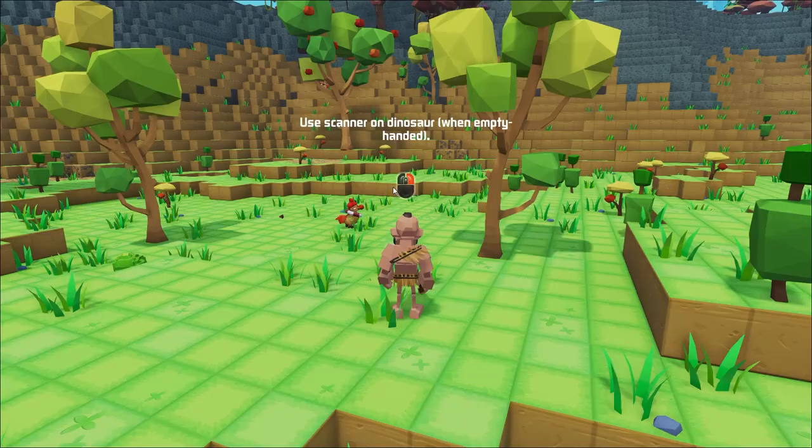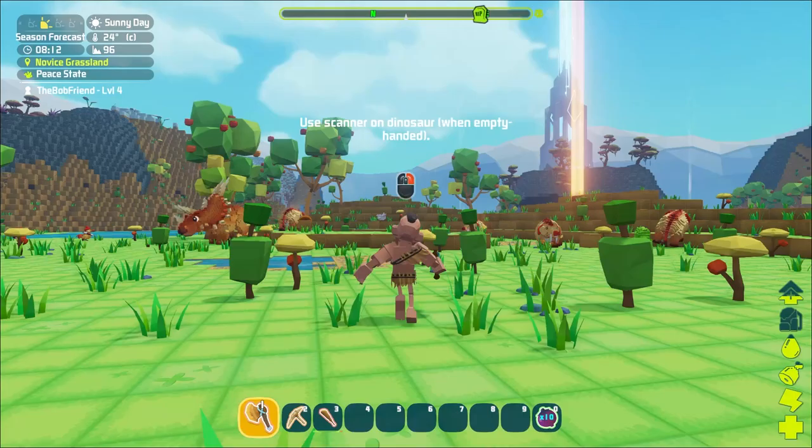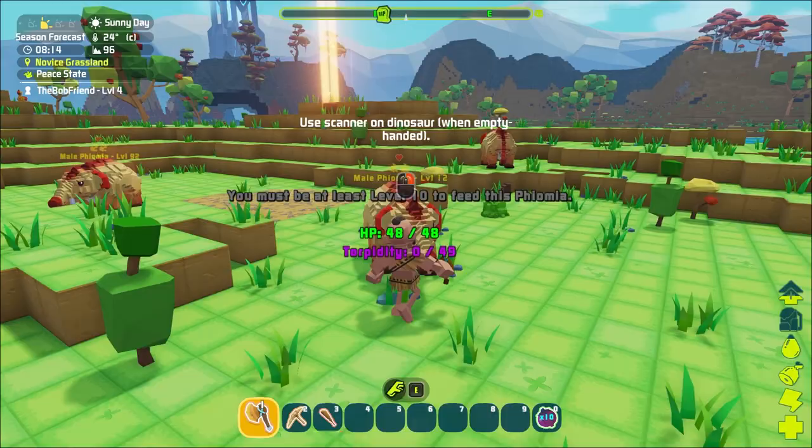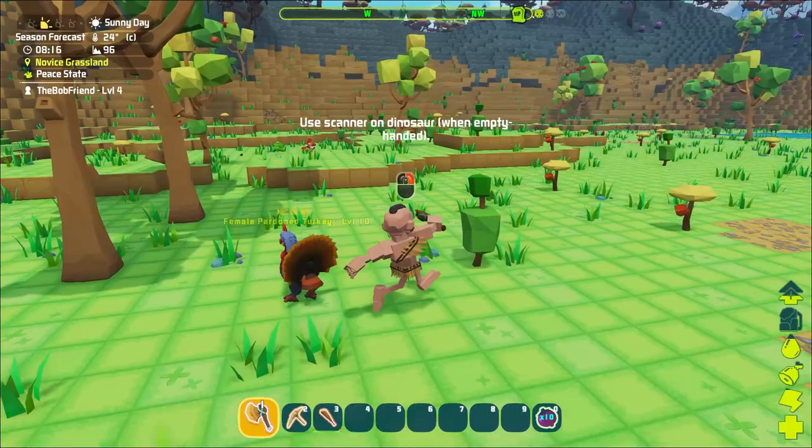We need some wood to make our first storage. And we do have another level up - let's go with some stam, we're going to be running a lot. Looks like everything in the starter area is at least nice. What's up, Fiobia? We got to be level 10 to feed you. What about a Tyrandon? Are you guys all passive tame? No, he's going to be a knockout at 198. Some of you guys are really high level to tame.